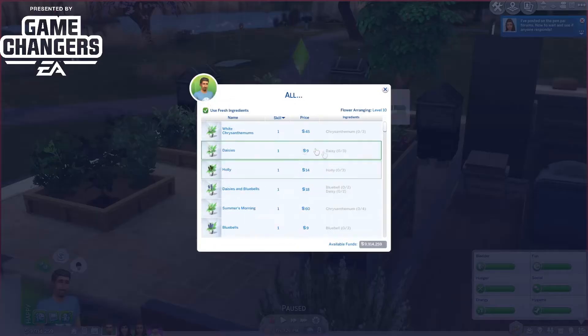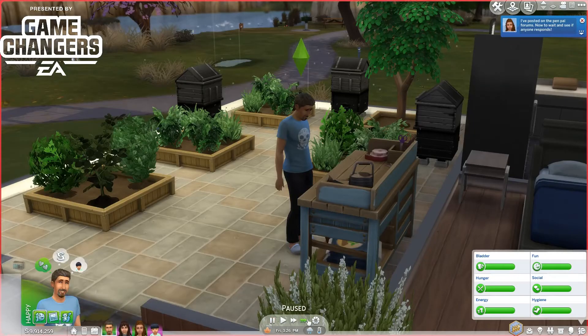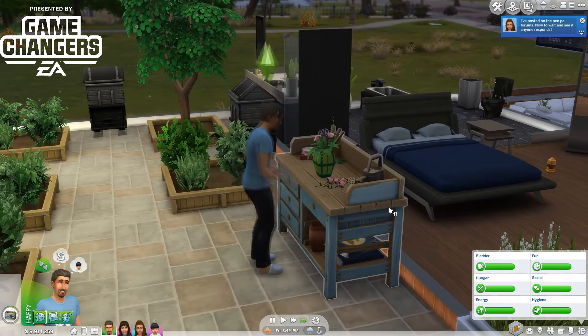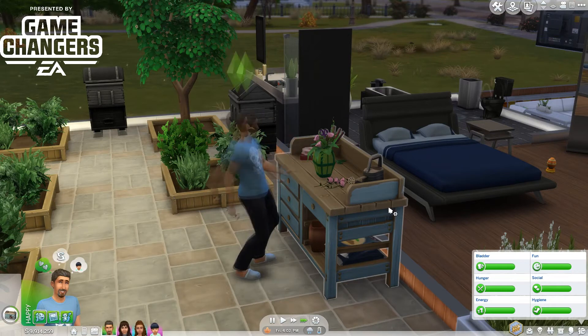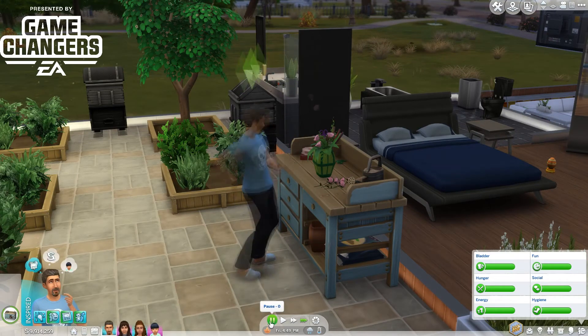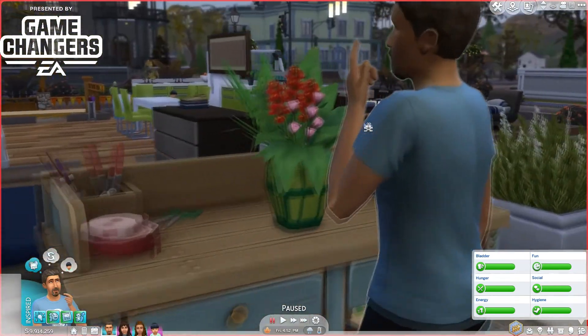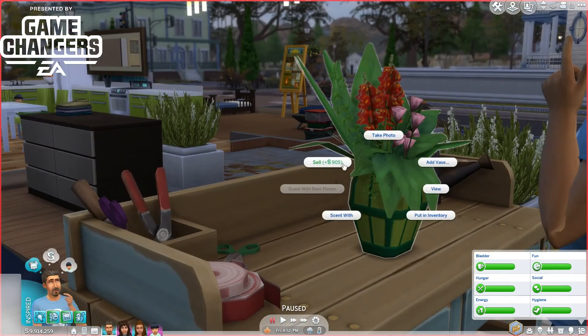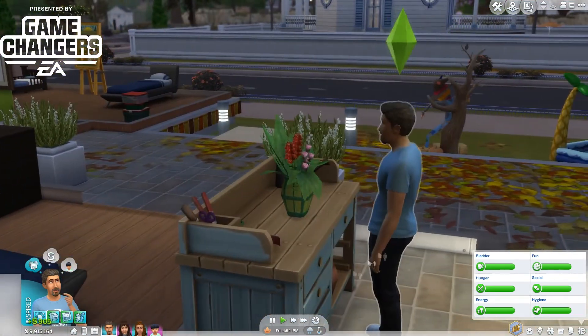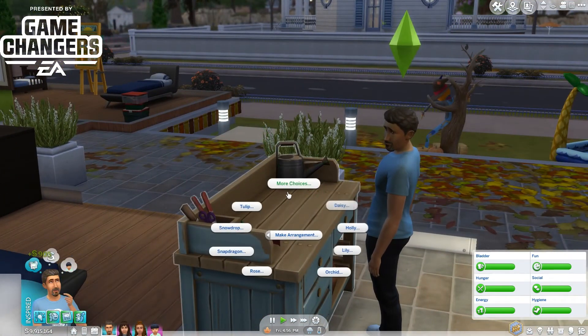Let me warn you — there is a new death mechanic with these vases. If you add a death flower in, and if you remember from the gardening skill there are death flowers you can give to an old person, the gurus told me there is a chance — not 100% but a chance — you're going to kill that old person if you give them a vase scented with a death flower. So don't do it. Another 900 simoleon sale there too.